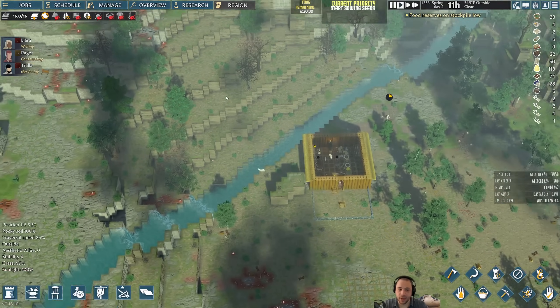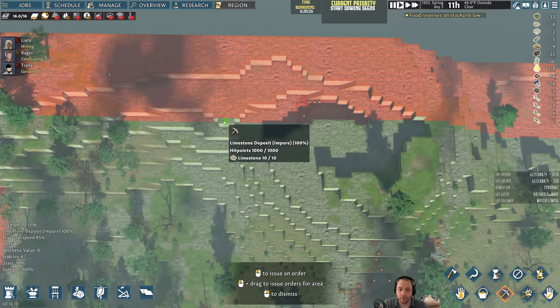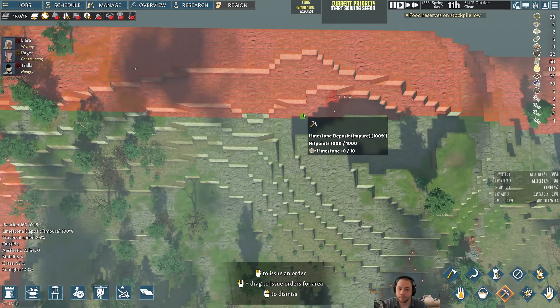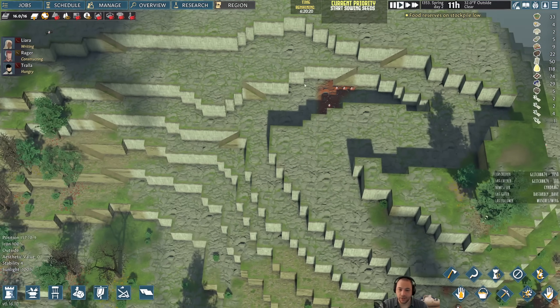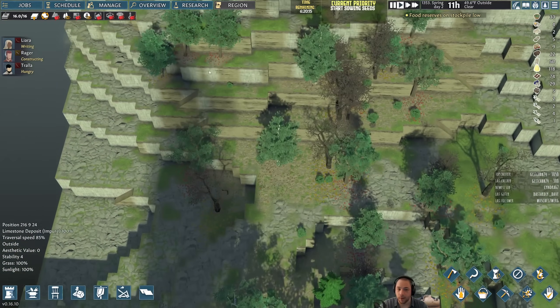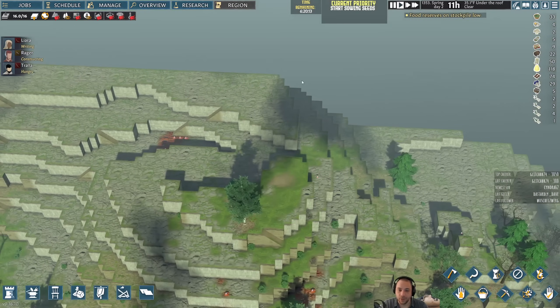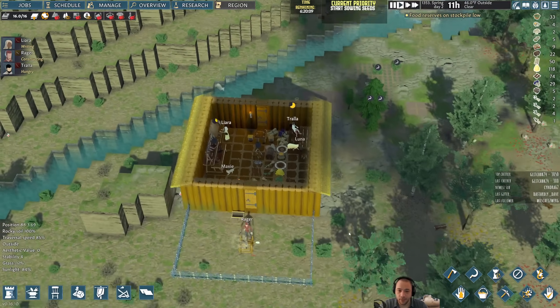Can enemies attack from all directions? They can, but they spawn at the edge of the map. So there is a chance they spawn back here, but what we can do is remove all of these dirt ramps so that they can't enter, and create alternative paths where they have to take the long way around. So it's not an issue if they spawn north of us at all.